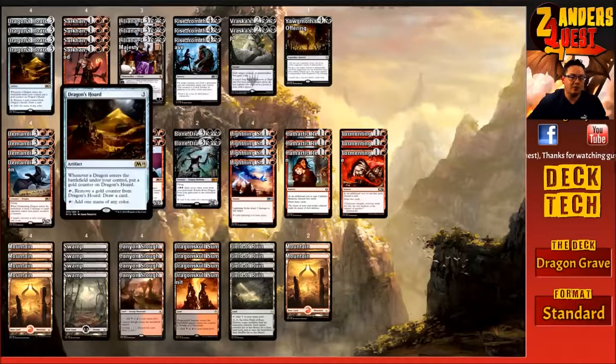We're also running a four-of Dragon's Hoard. It's in here for mana fixing, card draw, and ramp — all good things. It's a three-cost artifact that sits on the battlefield. Whenever a dragon enters the battlefield under your control, you put a gold counter on Dragon's Hoard. Then you can tap and remove a gold counter to draw a card, or tap for one mana of any color.